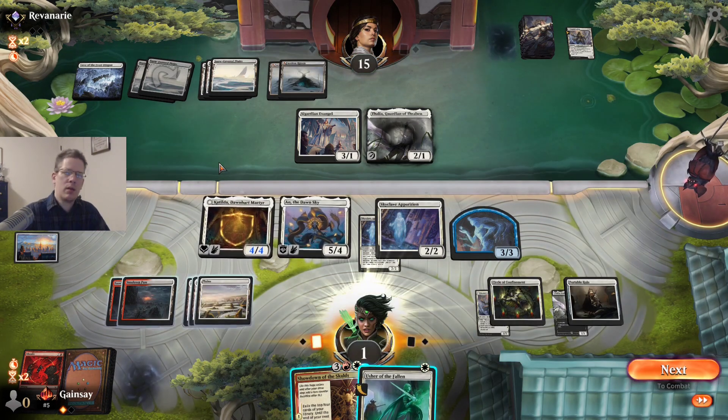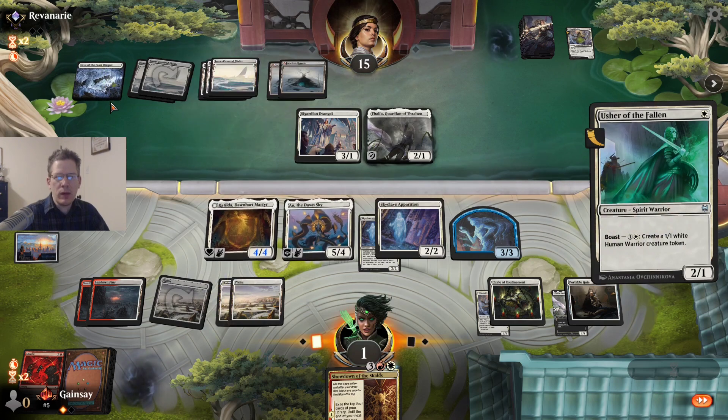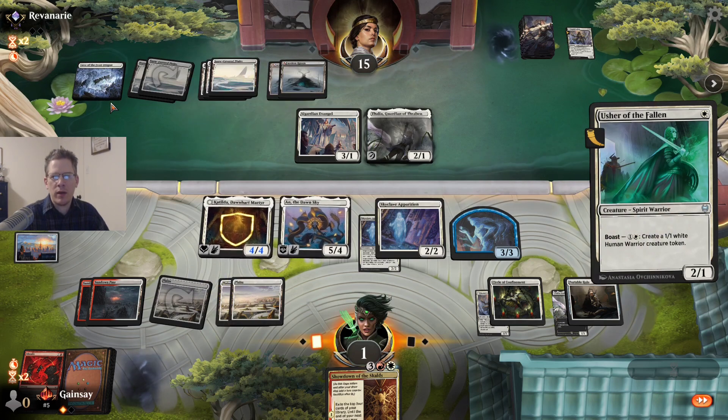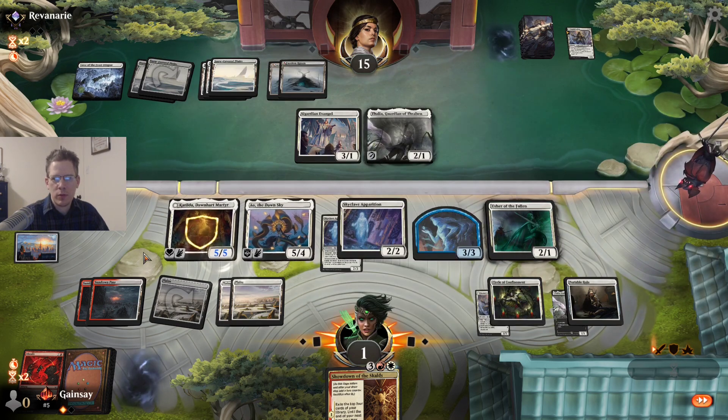There were some missteps along the way, but in the end the power of a massive lifelink flying creature is too much for this White Weenie deck.